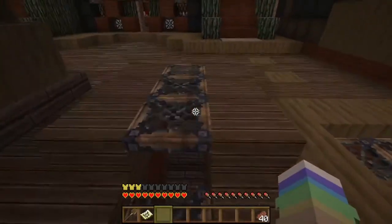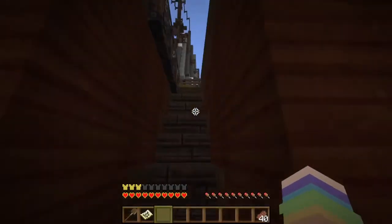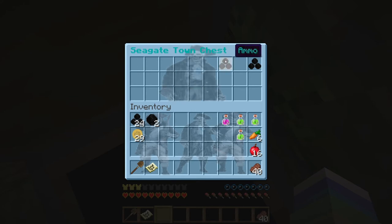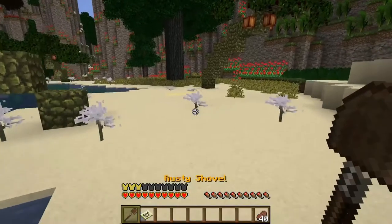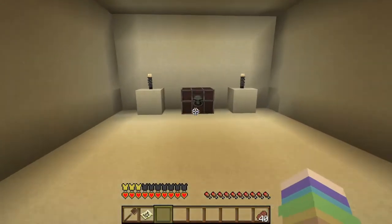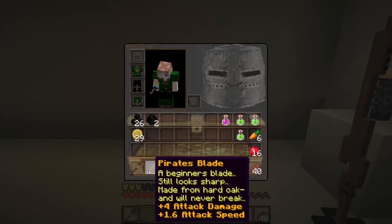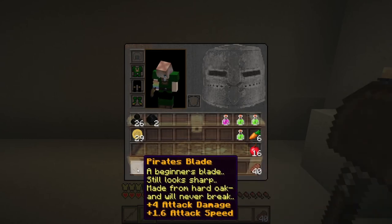Well actually there are areas down here. Lovely — okay, I think that's it, so we're gonna say that's it and leave because I don't want to find something I didn't search. Geronimo! Oh, what is this? I found something just by jumping in. The treasure chest is about here. I opened it! Oh my god, look at that — what is that? A pirate's blade? I got it! A beginner's blade — still looks sharp. Made from hard oak and will never break. We got the sword!